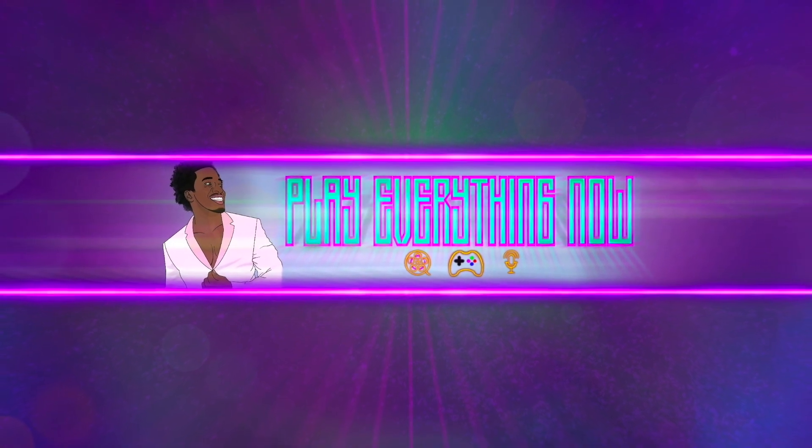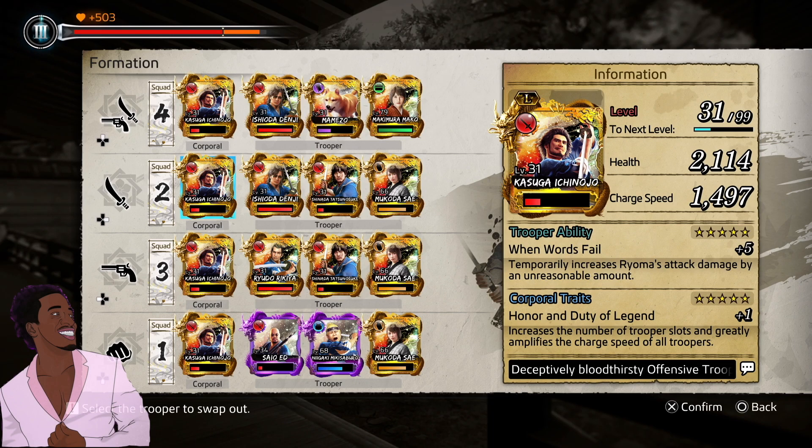Welcome to the show. Today we are talking about trooper cards. Trooper cards are very important to this game because the bosses use them and some enemies use them, so you want to be able to go back and forth with them. You don't have to use them and you can still be very efficient, but using trooper cards is fun. It's like having four supers. So what are the best trooper cards? Today we're going to talk about the swordsman.